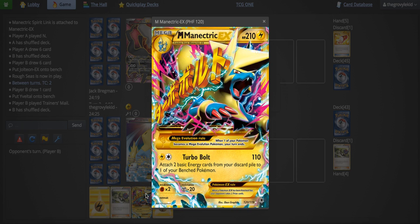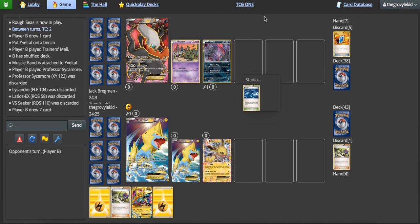Or somewhere around there with Primal Groudon and Mega Rayquaza. But personally I'd label it as the best. It's one of my favorite cards to use because of how versatile it is. You attach two basic energy cards from your discard pile to one of your bench Pokémon — that can be any type of basic energy. You just need to have a few lightnings in there for Mega Manectric. The idea is just to accelerate onto whatever you want.